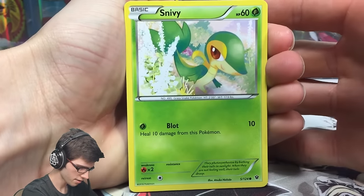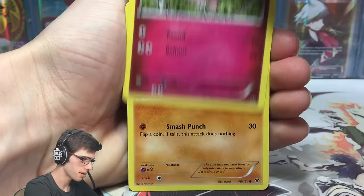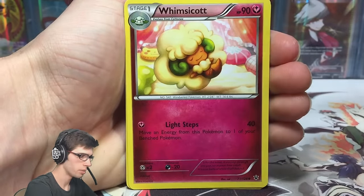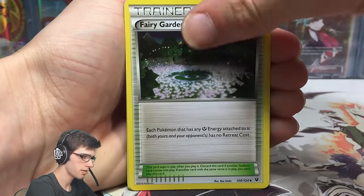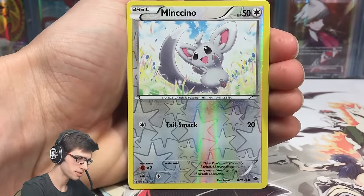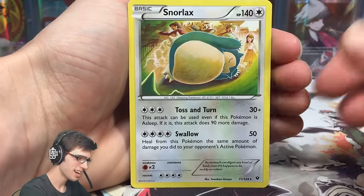So we've got a Snivy, a Fennekin, Jigglypuff, Riolu, a Seel, Braxton, Whimsicott, a Fairy Garden, a Minccino Reverse — that one's just a common with Tail Smack — and a Snorlax, regular rare.